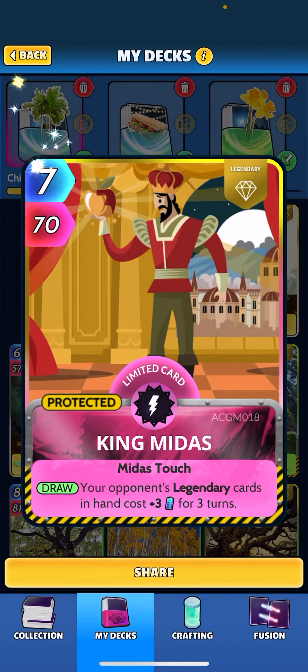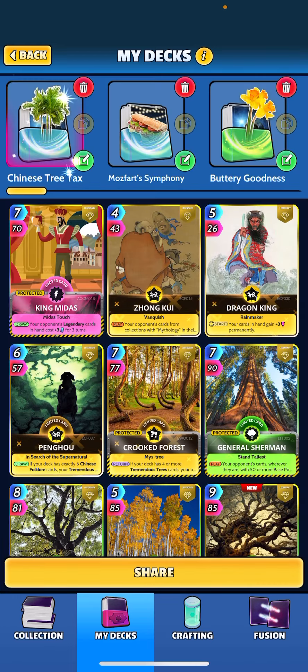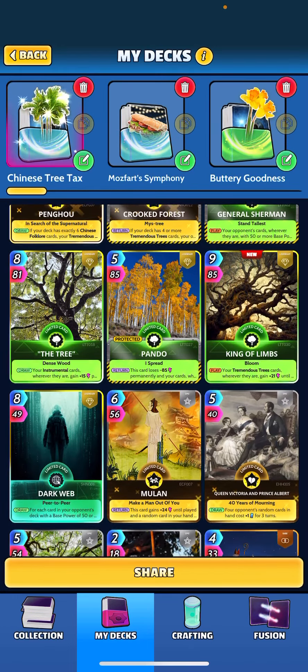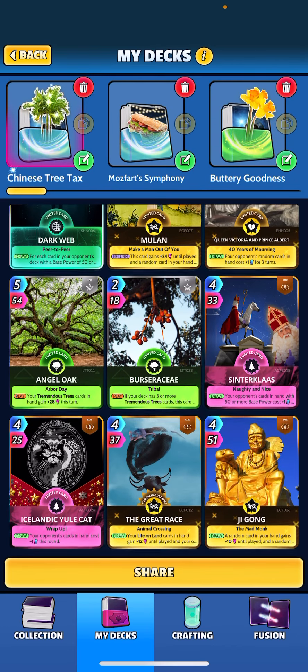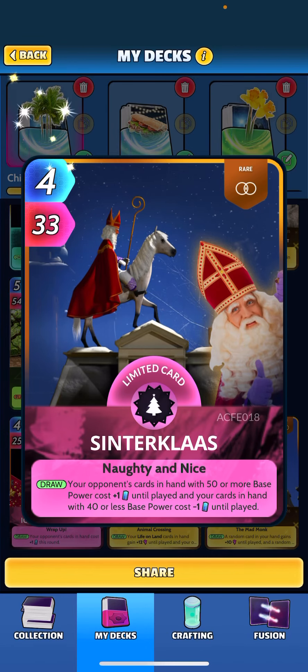We've got King Midas as an inclusion for taxing — your opponent's legendary cards in hand gain plus three for three turns. Other changes: we added Queen Victoria and Prince Albert, another taxing card — four opponents' random cards in hand cost plus one for three turns. We added Santa Claws as another taxing effect, giving everybody over 50 or more base power plus one energy, and we get a discount for anything that's 40 or less base power.